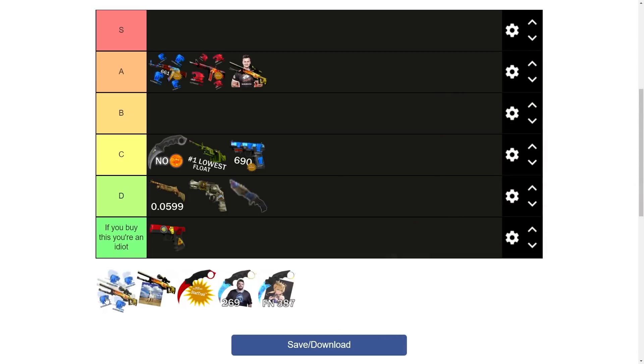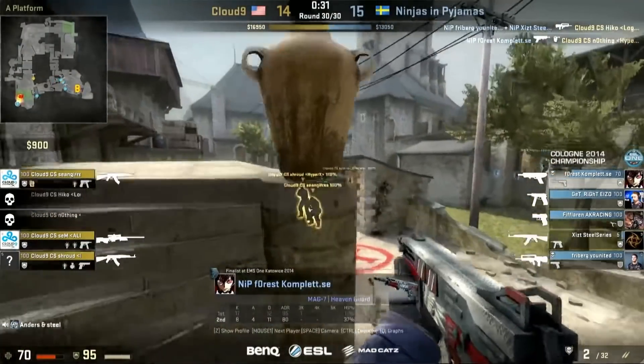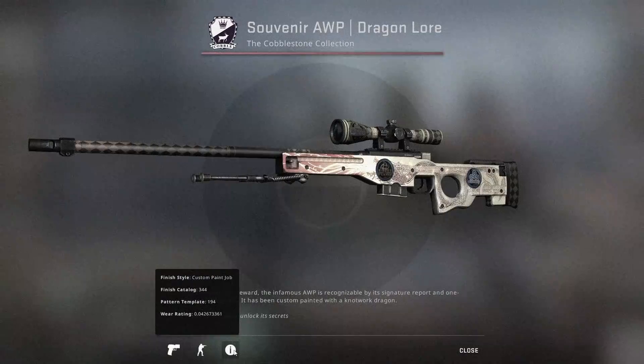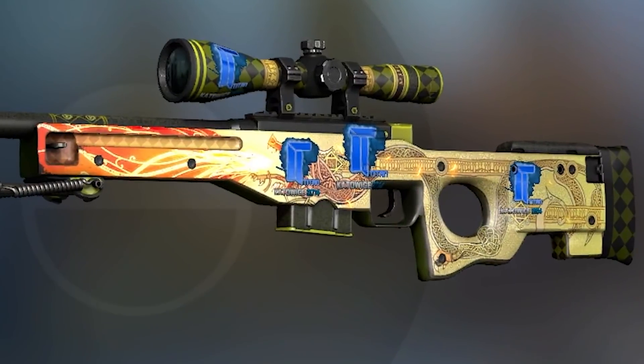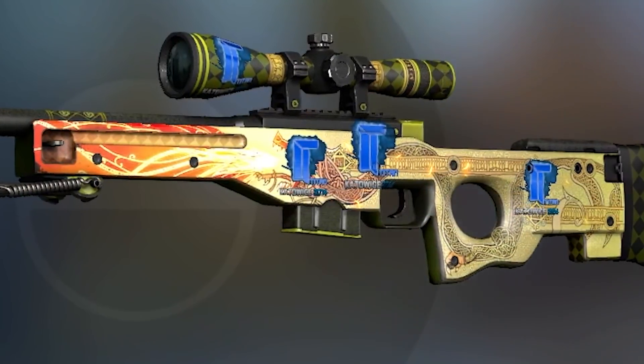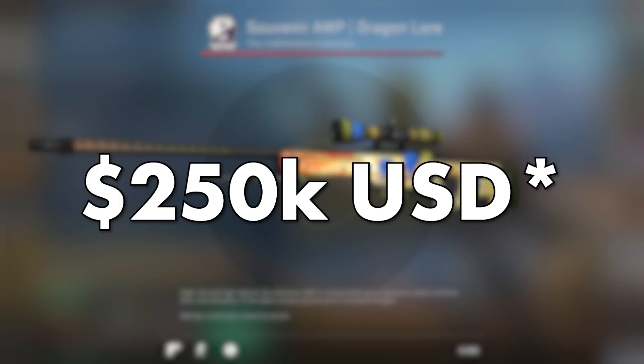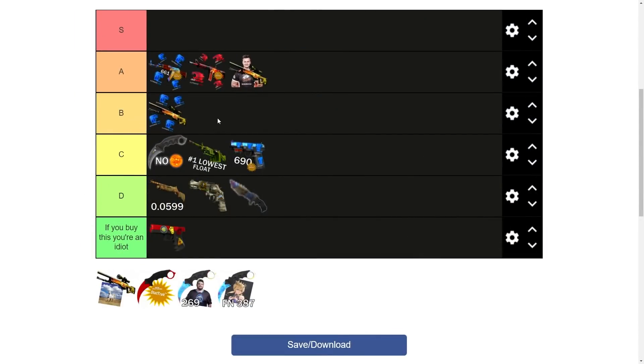Next up we have another souvenir Dragon Lore, and it's from a legendary CSGO match — the NiP versus Cloud9 quarterfinals at Cologne 2014, an amazing piece of CSGO history. But at some point along the way, one of its owners decided to scrape off the stickers and give it four Titan Holos instead. I hate it when people scrape the stickers off souvenirs — just use an ordinary Dragon Lore instead. Regardless, what he's done has definitely increased the value; based on a sale earlier this year, this thing could be worth as much as $250,000. I'm going to have to put this in B-tier — it's a great skin that I really don't like.